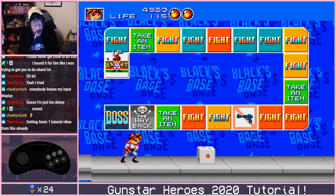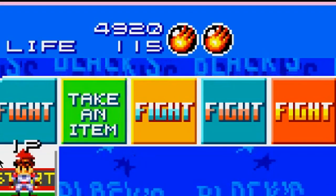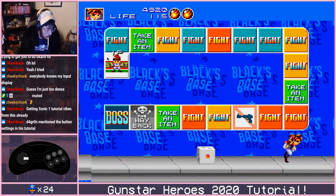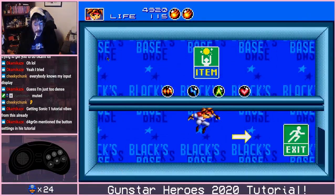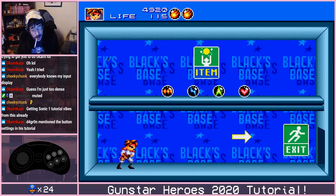Our A button actually switches our weapons. You'll see up here, next to our life gauge and our points, we have two items currently. These are a combo item. If you feel like you only need to use one of the items — which can actually be beneficial in certain sections — just tap A and go to single fire. A switches.